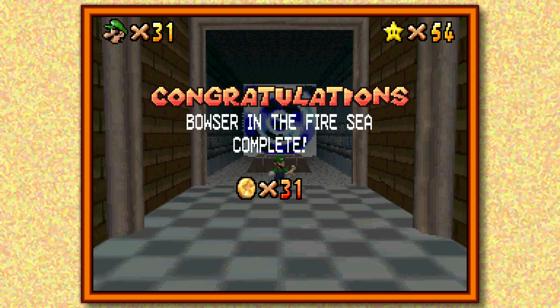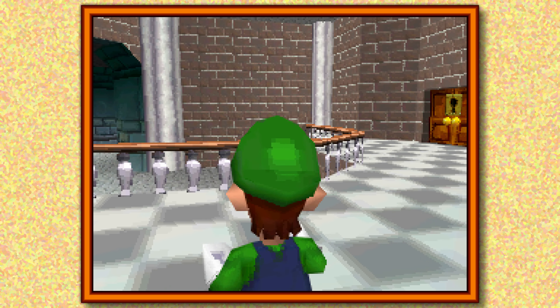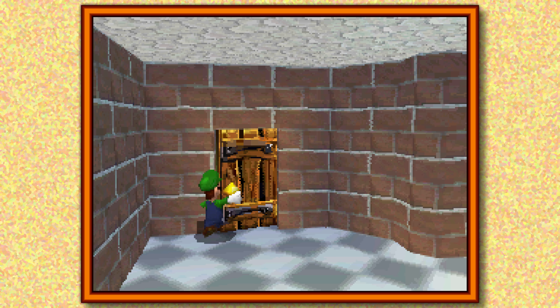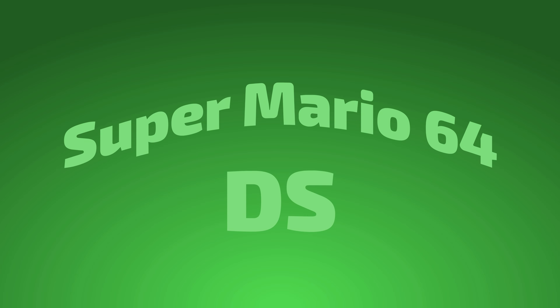We've completed Dire Dire Docks, we fought Bowser, and we have the key to the third floor. So I say that's as good a place as any to cut things off for the session. Join me in the next session and we'll unlock Wario and start the second tier of stages in the game. So until then, I'm ExoPlay, and I'll see you guys next time. Thanks for watching.